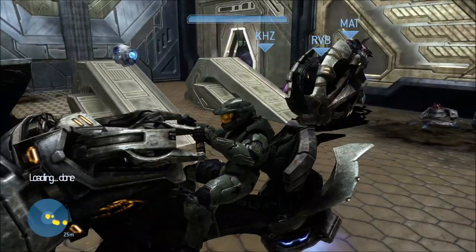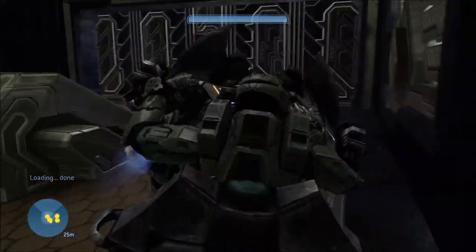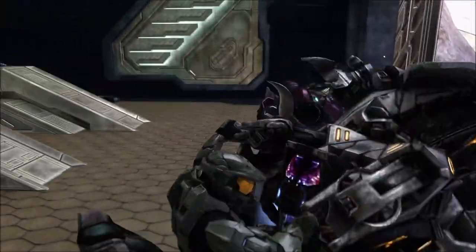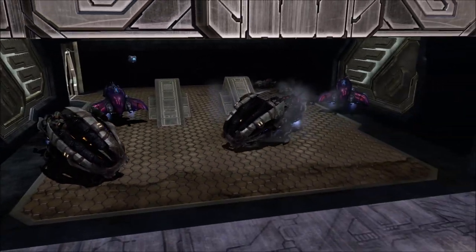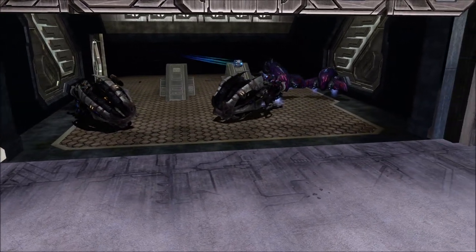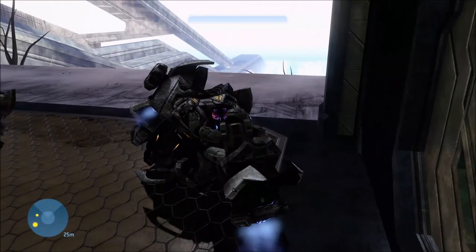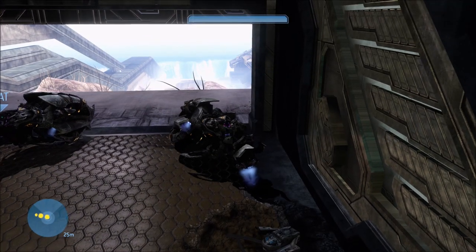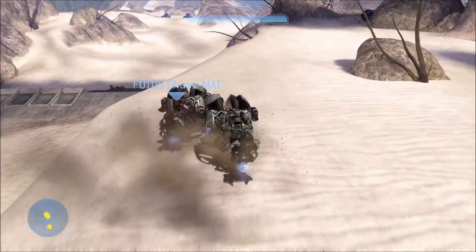Before I show you those warthogs, I'm going to show you the setup first. You want four people optimally — two people in choppers and two people in ghosts. I'd recommend at least two people have power drains and everybody have plasma pistols, because that would definitely help out a lot.